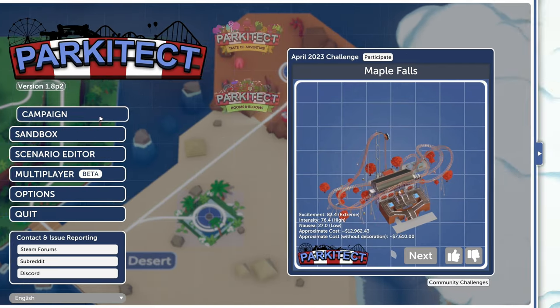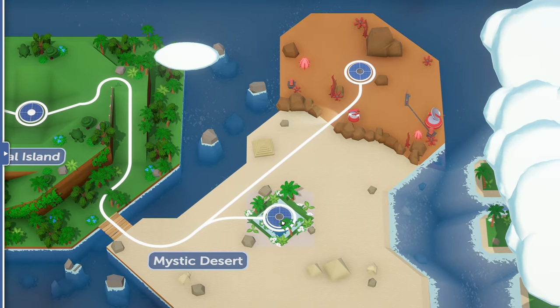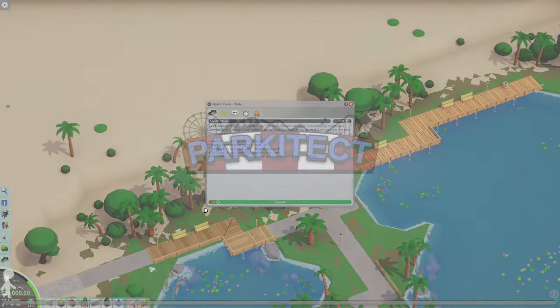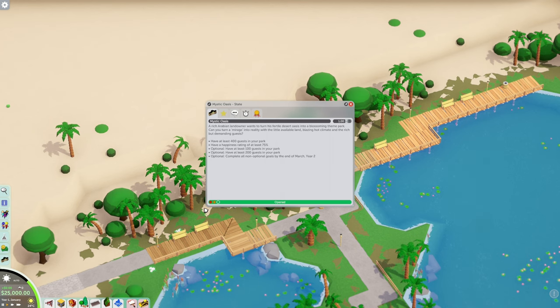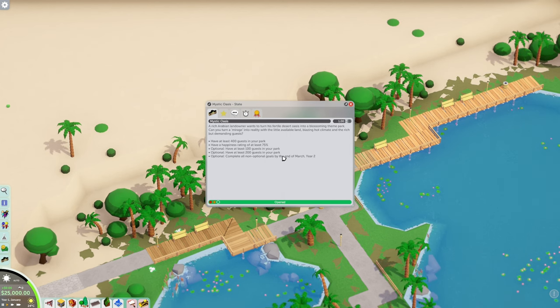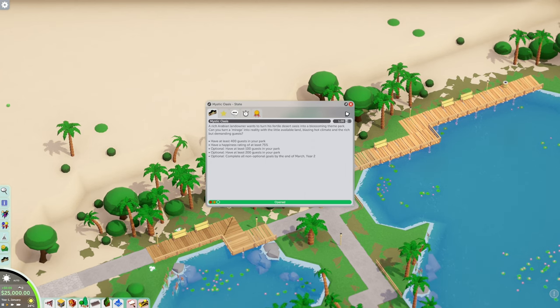What is going on everybody, we are back with some Parkitect campaign. Today we're going to be working on the new Mystic Desert. We need to have at least 400 people in the park, have a happiness rating of at least 75%, and some optionals: 100 guests, 200 guests, and complete all non-optionals by March year two. It's January year one.